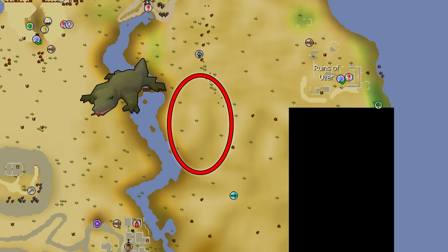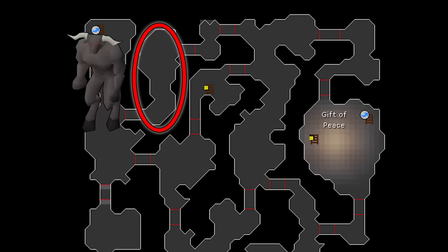If you plan to do a lot of point boosting, I'd suggest unlocking the automatic Ice Box kill for Desert Lizards — it makes things much easier. Minotaurs are located in the Stronghold of Security in Barbarian Village. You'll want a charged Skull Scepter so you can teleport right to Barbarian Village and get there very quickly.